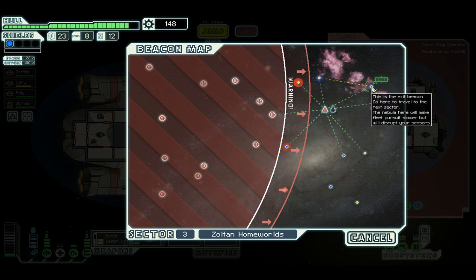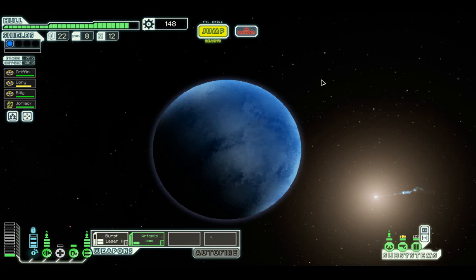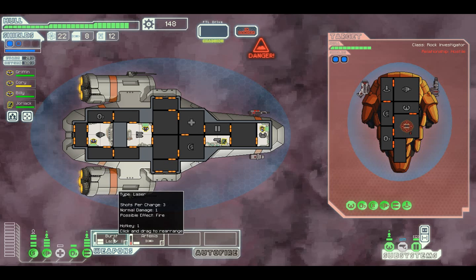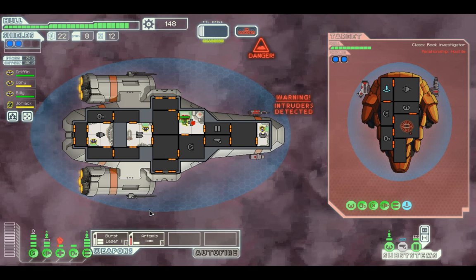Let's go straight to the exit. Could go there first, try and maximise profit - why not. We're up against a rock ship this time with a flak gun. However our sensors aren't working and our shields are still kind of down, which scares me slightly. We are going to fire - Artemis on the weapons, burst laser on the shields. I've got a second bar of shields anyway. They're in the med bay, that's fine by me. Rock man, you're in trouble.